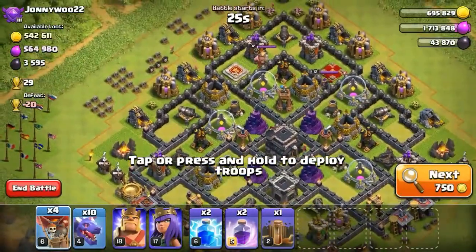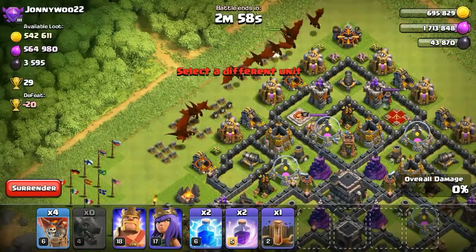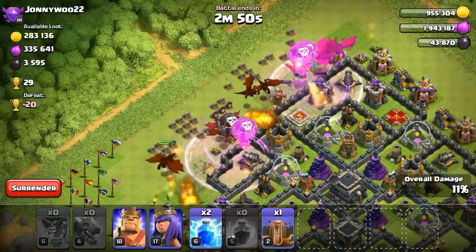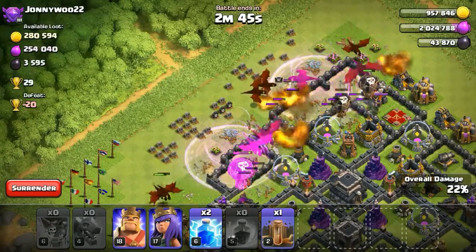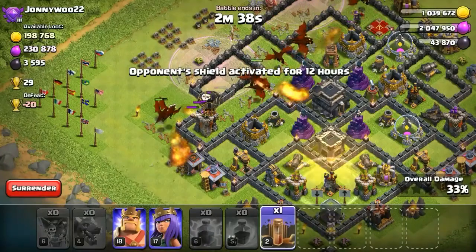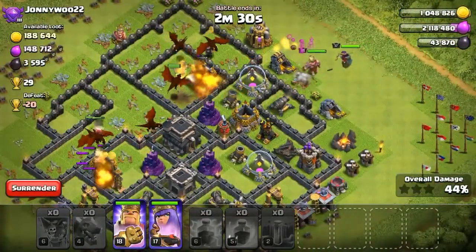It's very, very good loot! Let's attack from this side, drop 2 balloons here, then use rage spells to get these air defenses as fast as possible, because they can deal heavy damage on my balloons and dragons. Let's use these spells on the air defenses, plus the earthquake spell and the heroes to get the last fourth air defense.